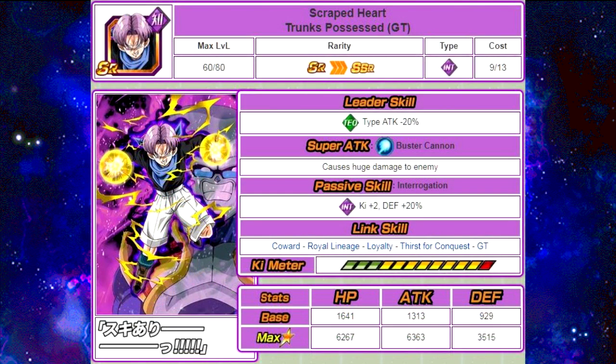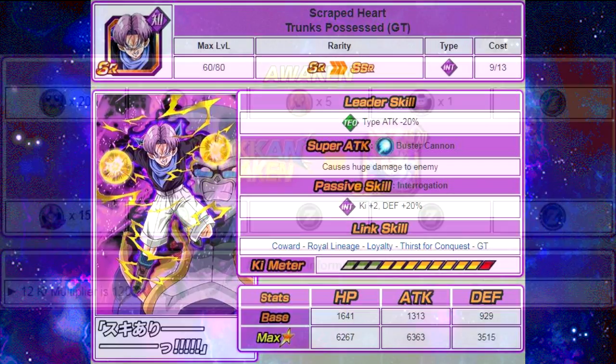The next one is Scraped Heart Trunks Possessed GT. His Leader Skill is Tech Type, Attack minus 20%. Super Attack is Buster Cannon, causes huge damage to the enemy. Passive Skill Interrogation: Intelligence Key plus 2, Defense plus 20%. His Link Skills are Coward, Royal Lineage, Loyalty, Thirst for Conquest, and GT. His max stats are HP of 62,67, Attack of 63,63, and Defense of 35,15.